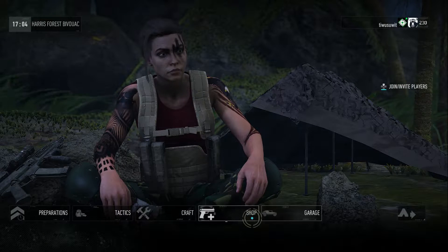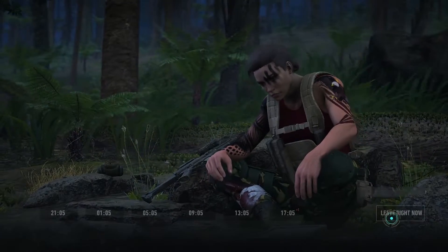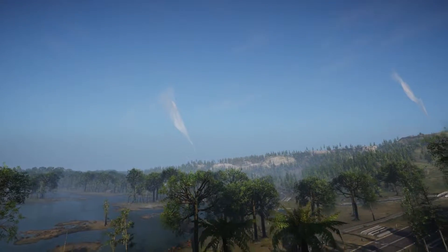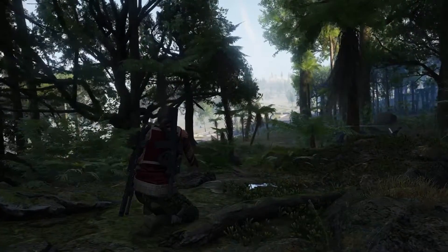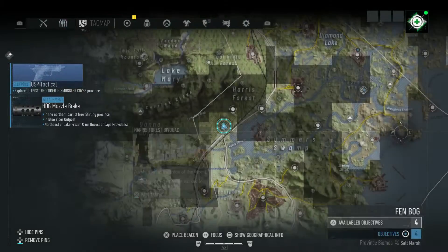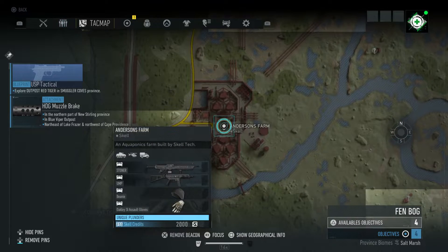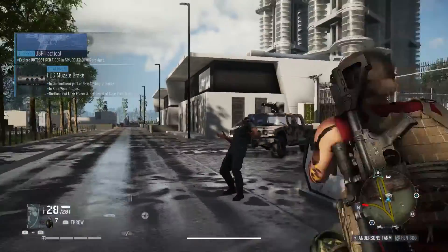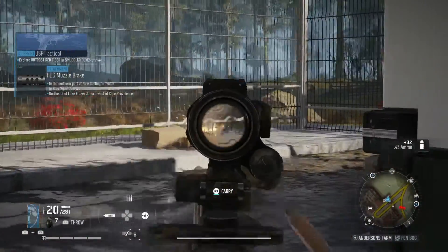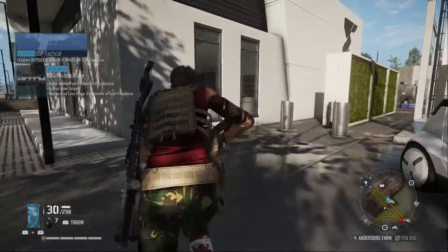Let's grab a chopper. Let's see which base we can attack - I should do one we haven't attacked yet. I'm going to go for this one because it hasn't been explored and there are some rewards here. We're at the base, let's find our first enemy.